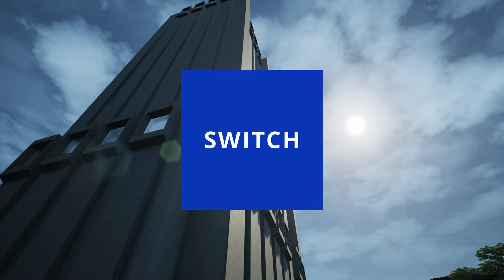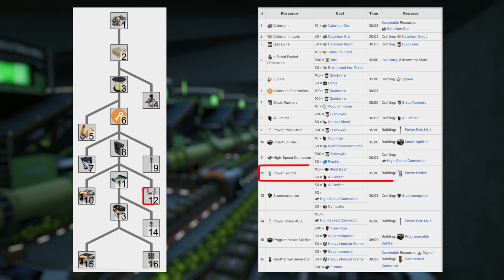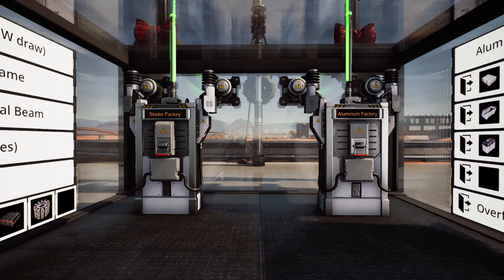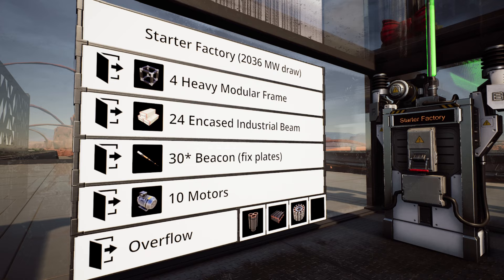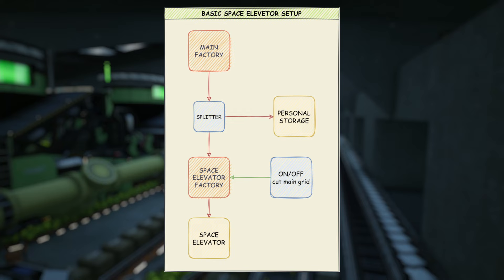Power Switch is a buildable that can be unlocked in the Myceterium Research Tree. That research tree is unlocked with Myceterium ore. It is a pretty advanced stage and requires AI limiters and steel production to be unlocked. The first natural solution with Power Switch is to turn on and off standalone factories and coal power plants. For example, Space Elevator parts are pretty conditional — you can shut down their production to conserve power or to get back your resources when needed. A single power switch is a pretty simple solution to a lot of production line situations.